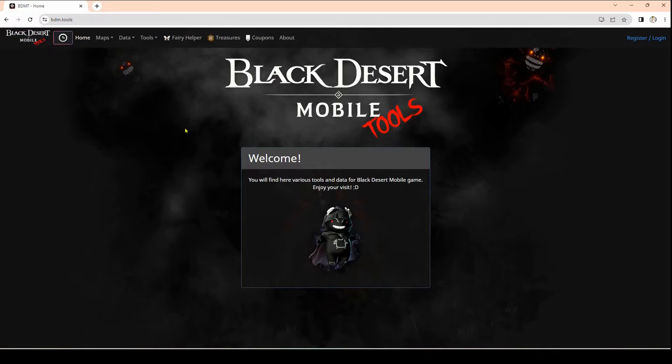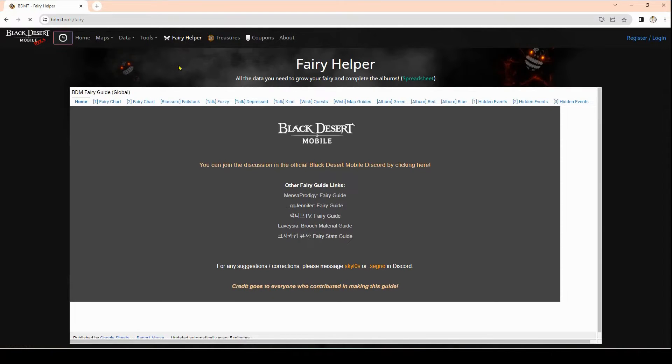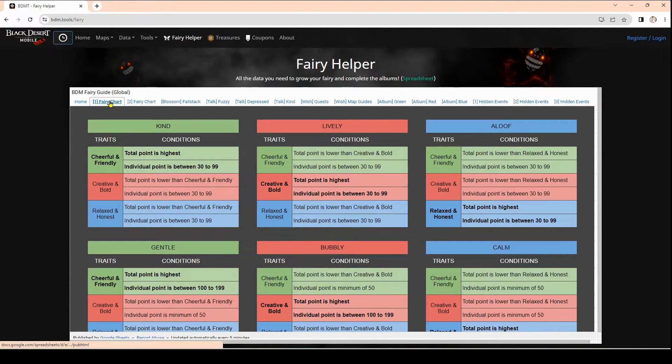Here's their home page. What we want is to go all the way over to where it says Very Helper and tap on that. There's an Excel user interface that will come up, and there's a Fairy Chart number one and Fairy Chart number two. We're going to go to Fairy Chart number two to visually make it easier to see — the first one is great as well. It shows you how to achieve each of the personalities you're trying to get and where your points need to be.